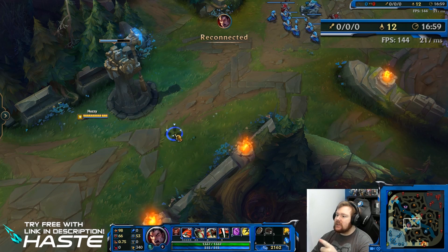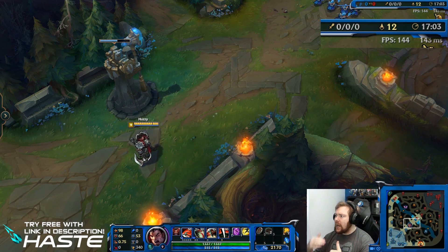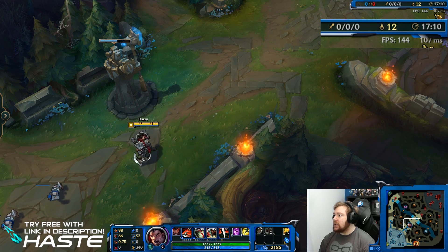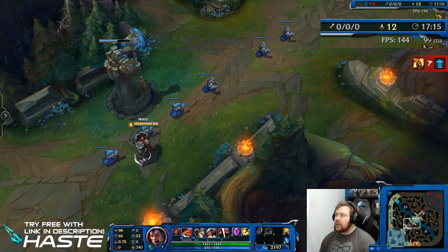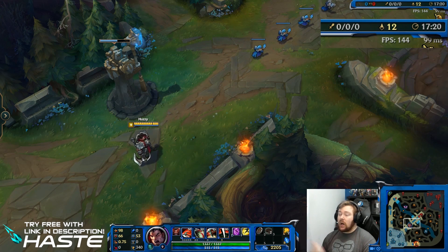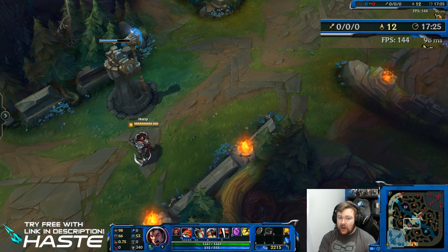Straight away, we've reconnected. We're invisible. Connection went up straight away, because obviously we just got back into the game, and now it's going to go back down. Remember, we were around 120 when we didn't have Haste on. 108 already, 107, 105, 104, 102, down to 100, below 100. So going from around 120, jumping around that area, to below 100 — that's a 20 MS improvement for somebody in Europe connecting to North America.